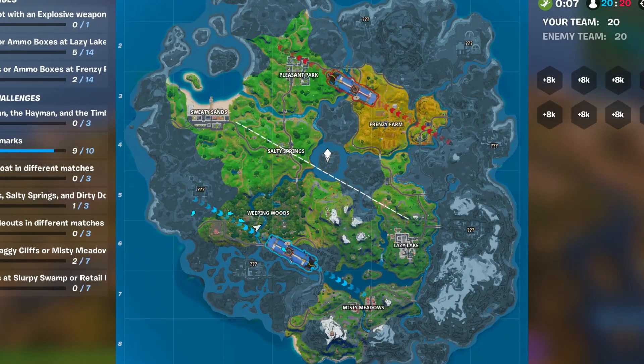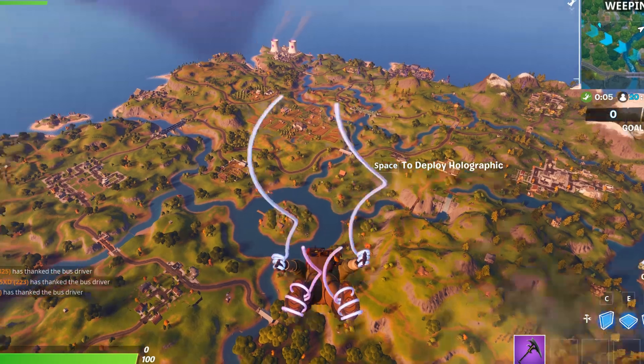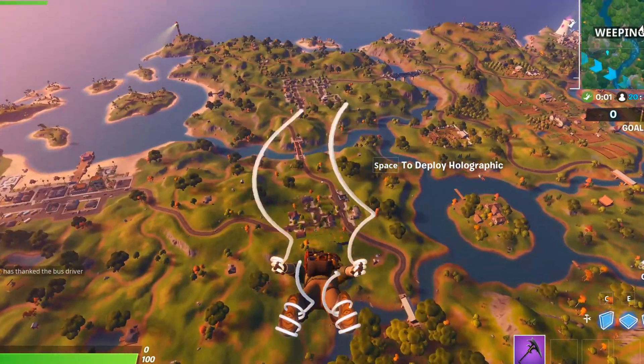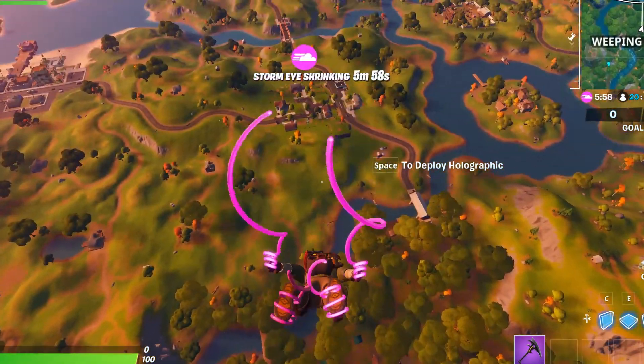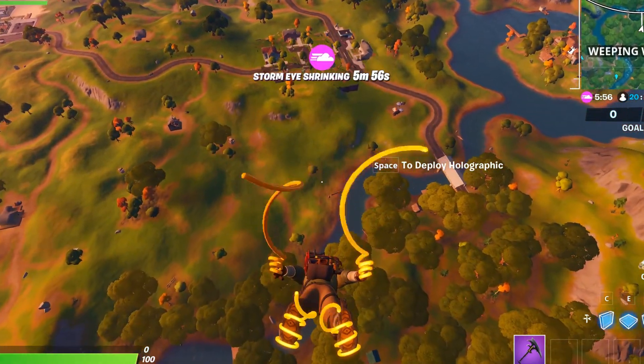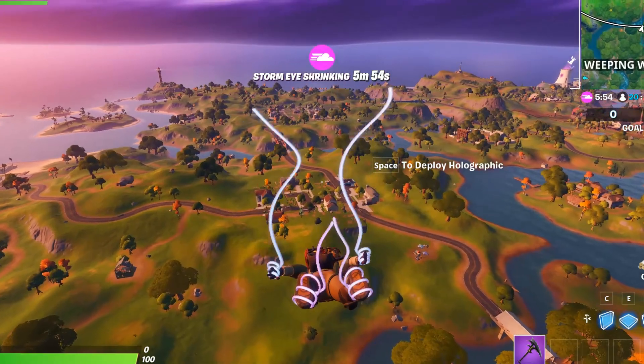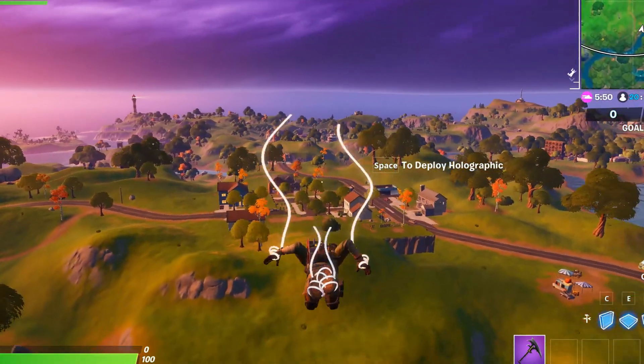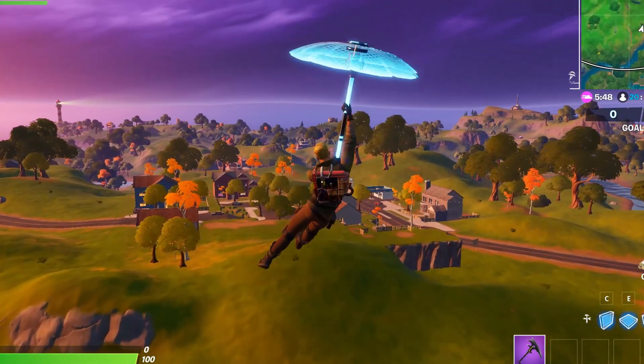So the method we're going to be using for you guys to run Fortnite on any PC isn't going to require any game files to be changed or any graphical changes. It's all going to be cloud based. Your game is going to be run from the cloud in a warehouse with a server somewhere.